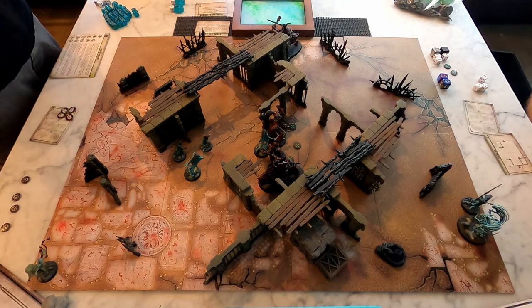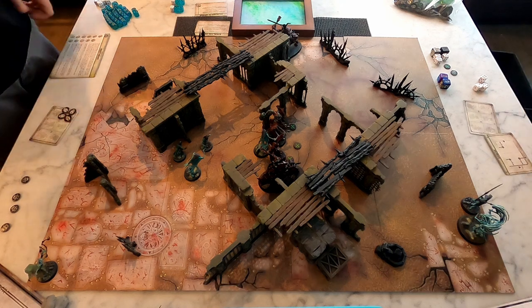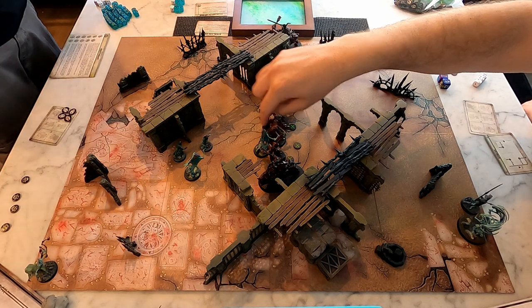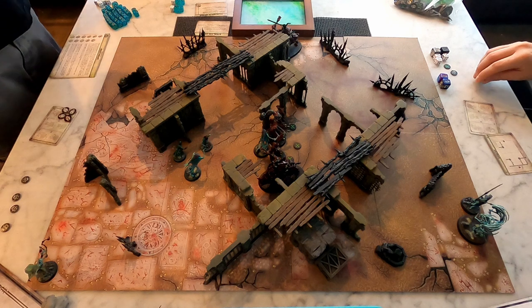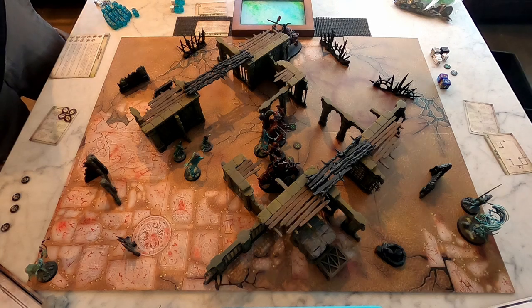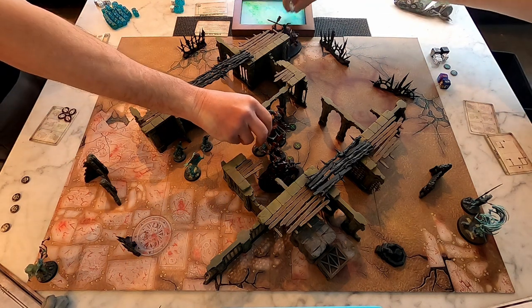How many wounds does she have left? She has four wounds remaining. I'll activate him first and he'll just double attack her. Orange one with the big chopper — three attacks, strength five, I'm on fives and sixes. That's four damage.